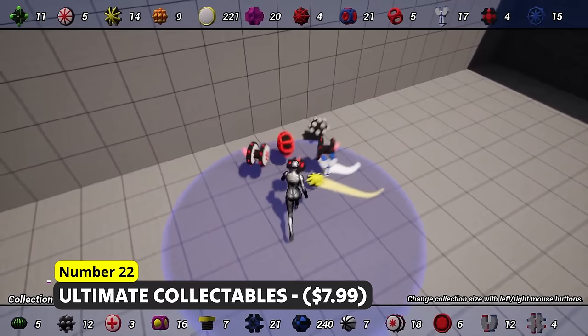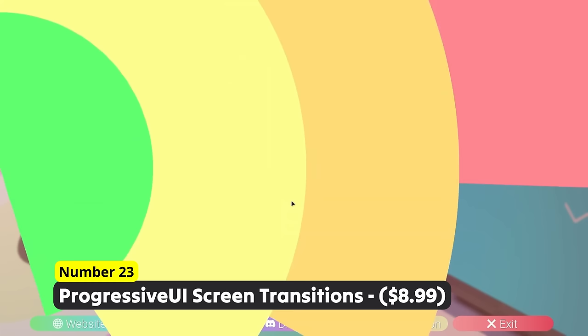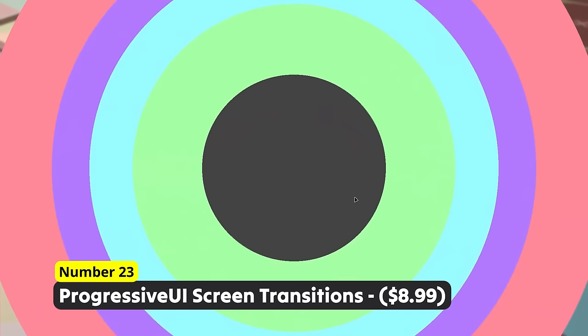Have insanely satisfying screen transitions using Number 23: Progressive UI Screen Transitions. Use this as a little loading screen or cover up some unpleasant transitions you struggle to remove.